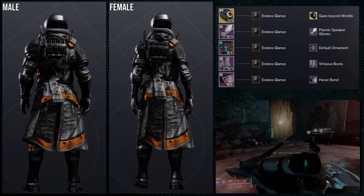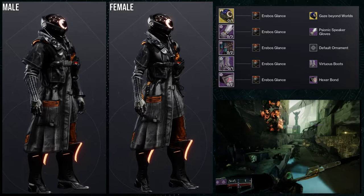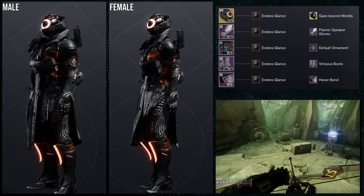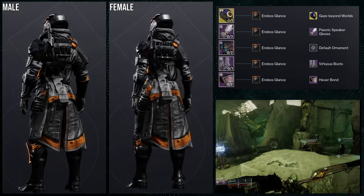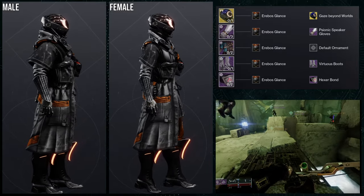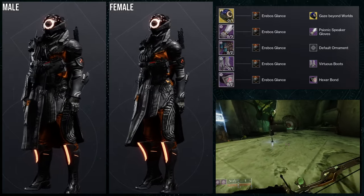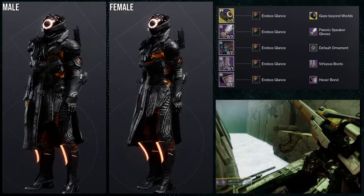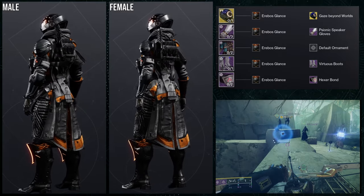For the arms I used Psionic Speaker Gloves specifically because they go well with the First Ascent chest — the armor sits on the right shoulder and the gloves also have armor on the right side and not the left, which matches. Unfortunately Psionic Speaker Gloves are from a previous season pass, same with Virtuous Boots — but you can swap those out. Virtuous Boots are an easy switch for something medieval-ish, since First Ascent straddles the line between knight armor and futuristic armor.